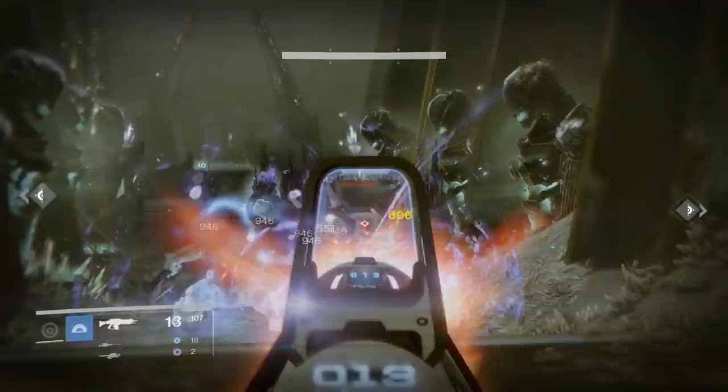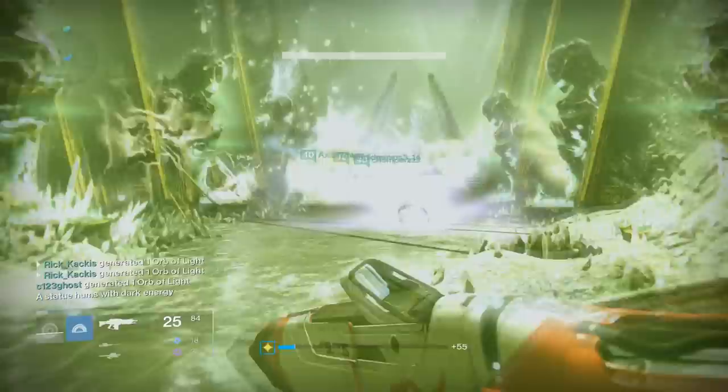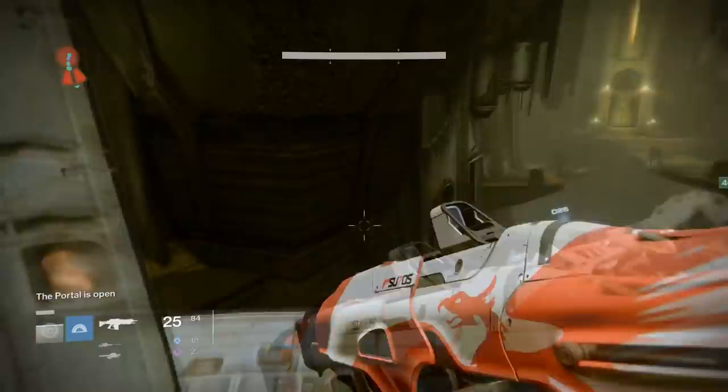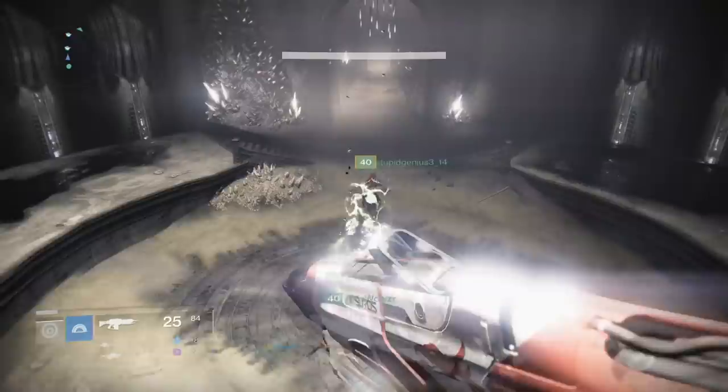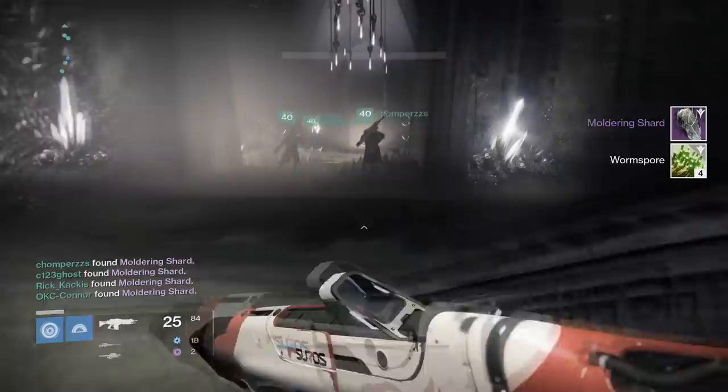When all the statues are activated, the portal on the Court of Oryx opens. You simply run through — you do not have to kill any enemies that spawn when the portal opens. Once through the portal, you'll find a chest immediately that opens when all six members of your fireteam are inside the actual raid. The chest awards Mouldering Shards. When you hold 20 Mouldering Shards, at the end of the raid it takes away 20 of them, giving you a better chance of getting loot.